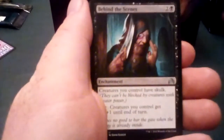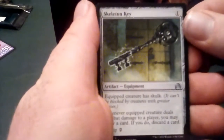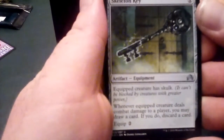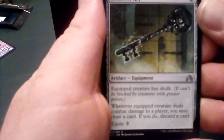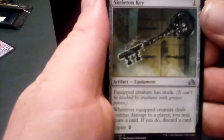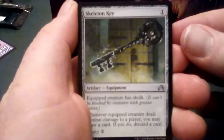So now we're on the Young Commons here. Skeleton Key — Equip Creature has Skulk. Whenever equipped creature deals combat damage to a player, you may draw a card; if you do, discard a card. Equip cost of two, CMC of one. Pretty good, not terrible.